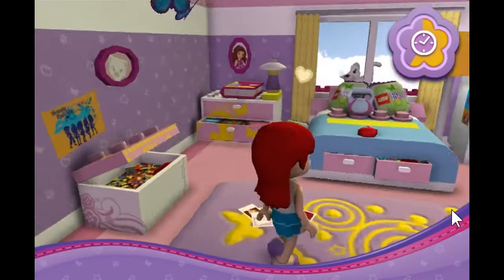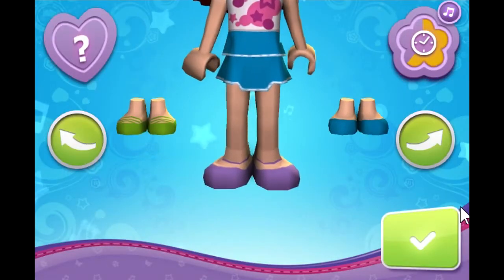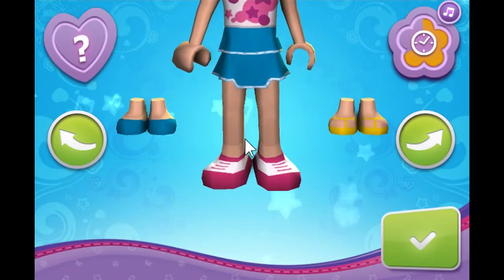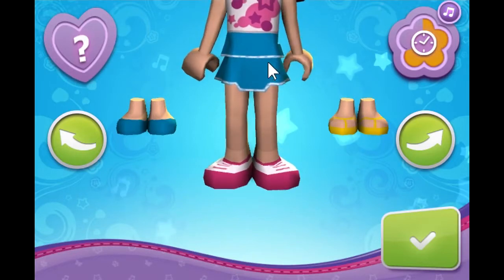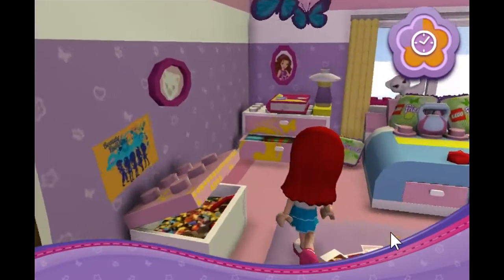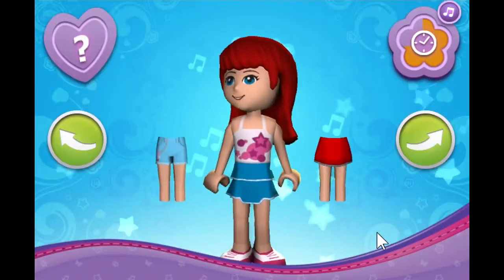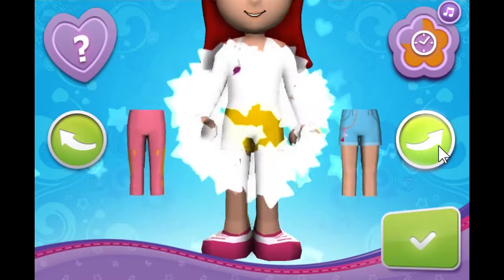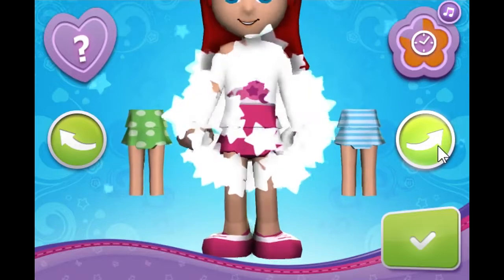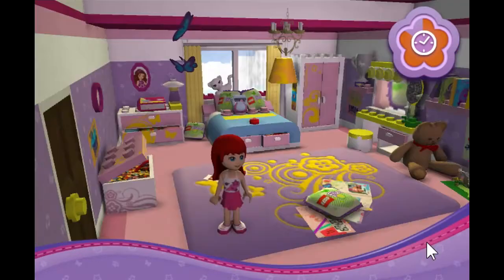Now we're gonna go to the drawers here. I didn't even notice the shoes. Based on what I know, I'm gonna say it's pink, because it matches the pink in the shirt — fashion sense for you. I'm gonna slowly walk over to the other drawers. Okay, so she wears a skirt, I think. Yeah, I'm pretty sure that was the right one, so I'm gonna go with that.